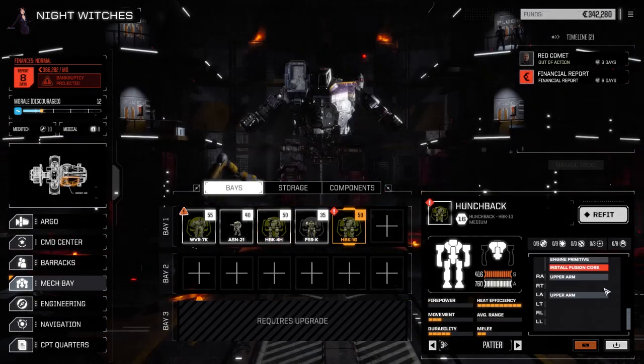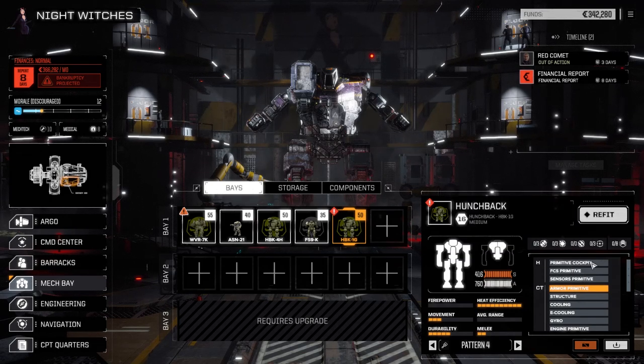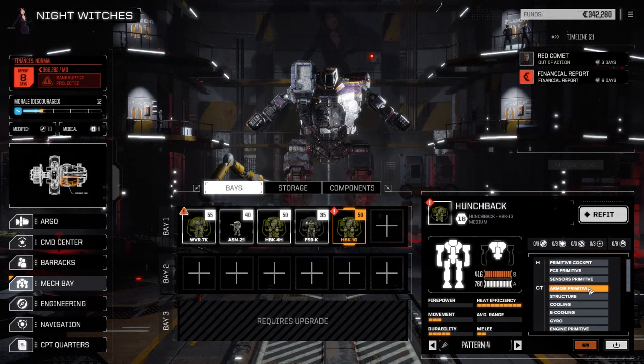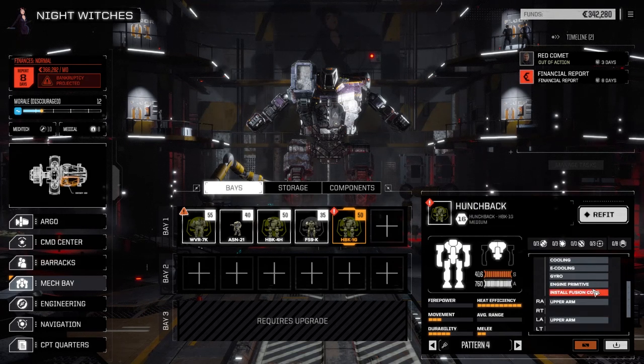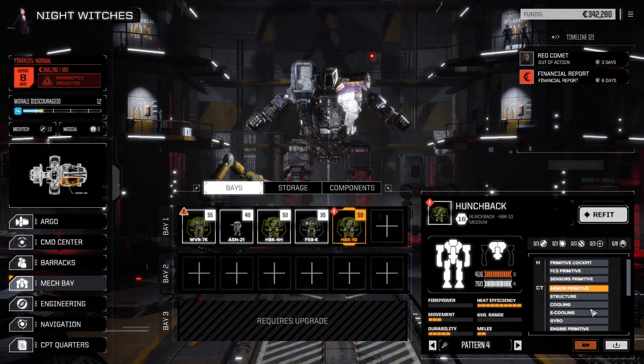The Hunchback is still running five medium lasers. This other Hunchback hasn't been outfitted yet - almost everything is primitive. Primitive cockpit gives minus one initiative, primitive armor gives minus 33% armor protection, primitive engine - everything is just not good on this guy. So really, if we do anything with it, it'll be long-range weapons at a distance, either ballistic or laser, just standing back and shooting from long range where other mechs can spot for it.